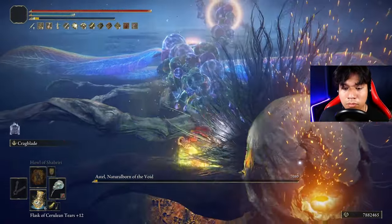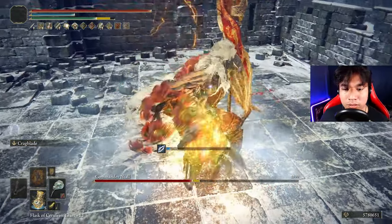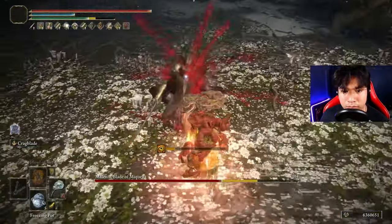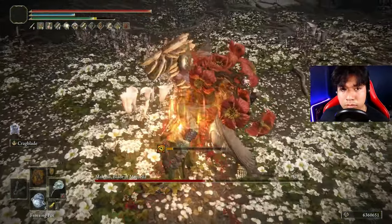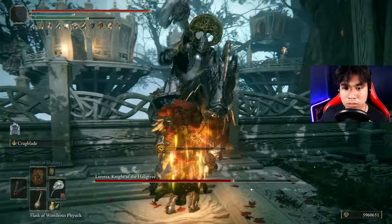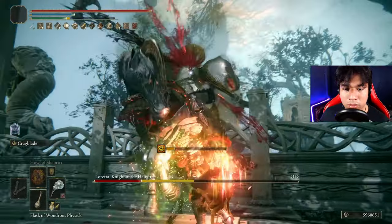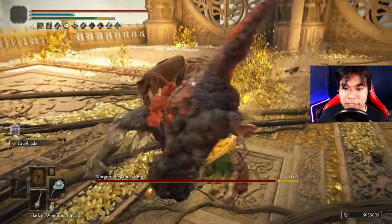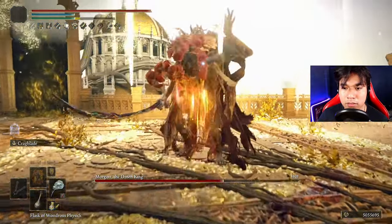Hello everyone, I hope you are having a fantastic day. In this video we are going to be no-hitting all Elden Ring bosses in New Game Plus with the Venomous Fang, a quite unique and amazing claw weapon that will allow us to craft an insanely broken poison and bleed build. Applying both status effects at the same time can potentially destroy every single enemy in just a few seconds. The best part of this build is that it's very easy to use and it can be considered as one of the most broken setups in Elden Ring.